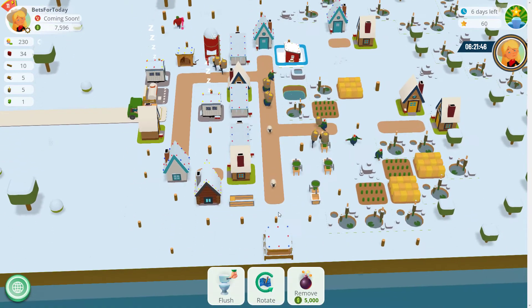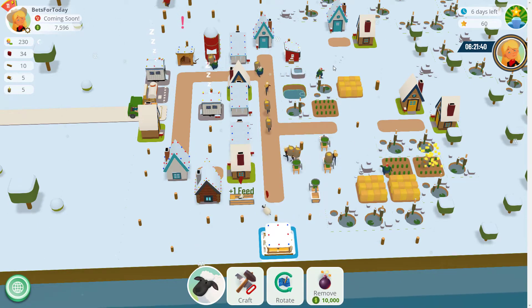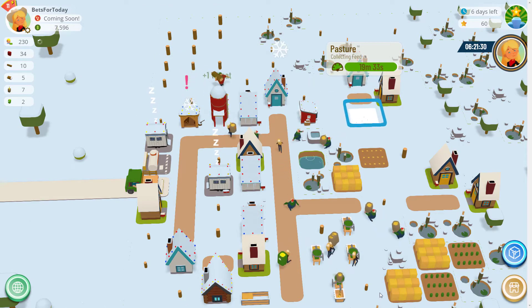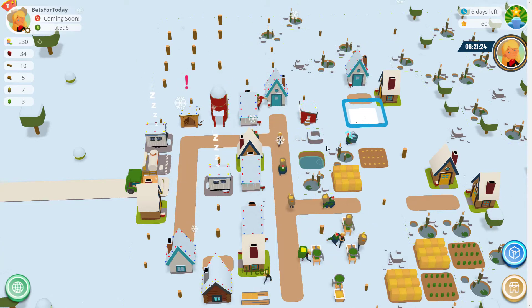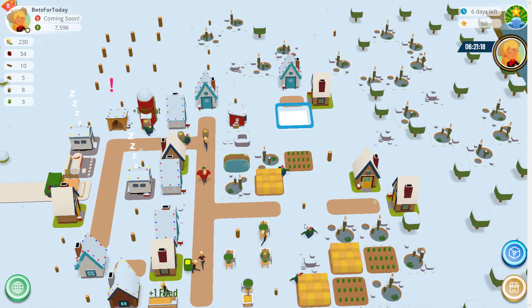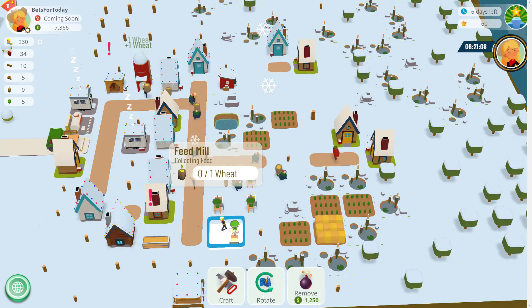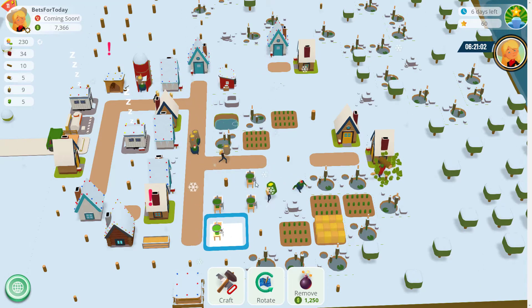The sheep keep feeding on these pastures, which take a while to regrow — and you can't get any money for selling them unfortunately. I just leave them, they're not doing any harm. You can build over them at some point if you wish. I'm going to rotate this feed mill to put it closer to the road — hopefully if they're bringing the feed down here it's slightly less distance to walk.